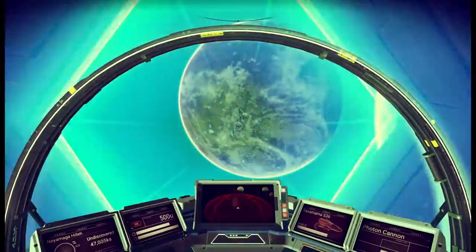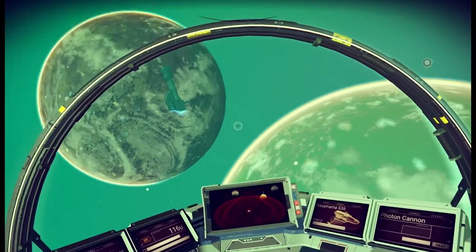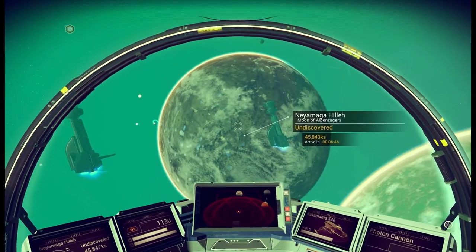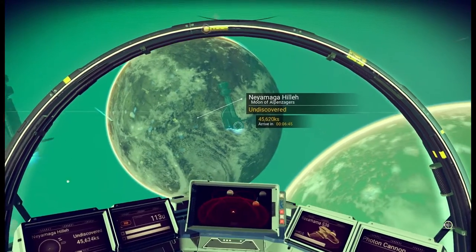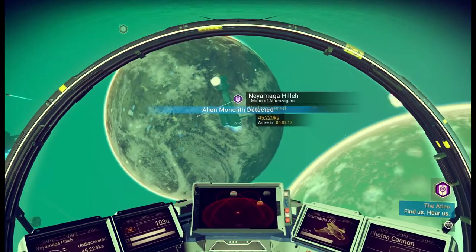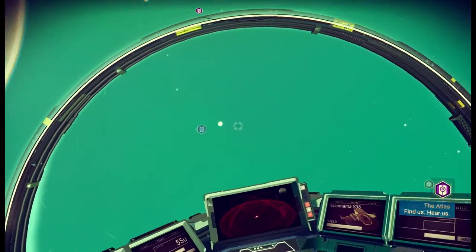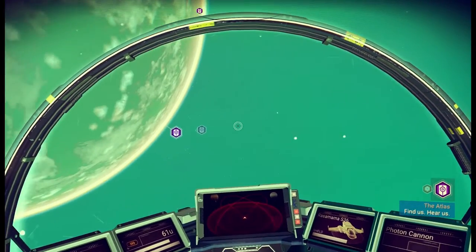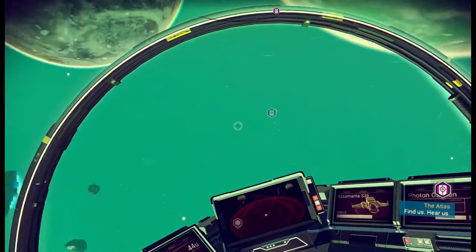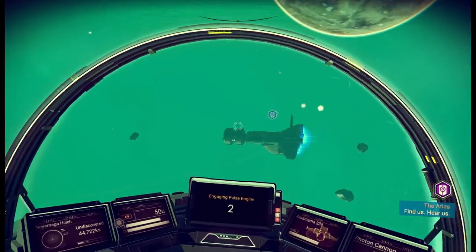What are we going to find out and around? We've got like two planets. Look, these guys just warped in — that's amazing. Shall we go and check them out? I wanted to do a little scan, see if we can spot anything. The Atlas — find us, hear us. Should we do that, guys? That sounds like something we can do. It's all the way over there. Should we check out these ships first? Because these look pretty cool. Let's get our pulse drive going.